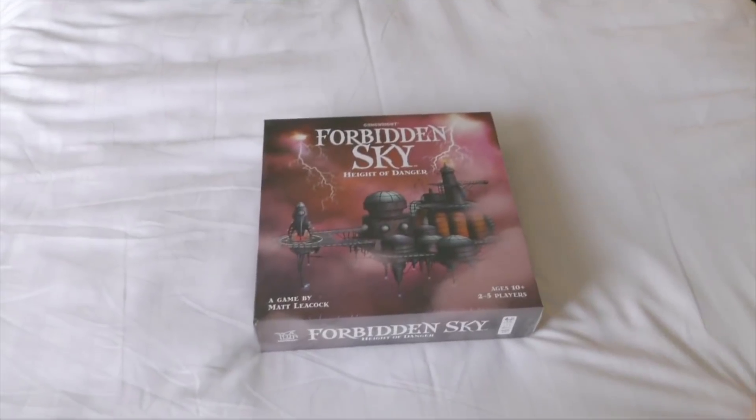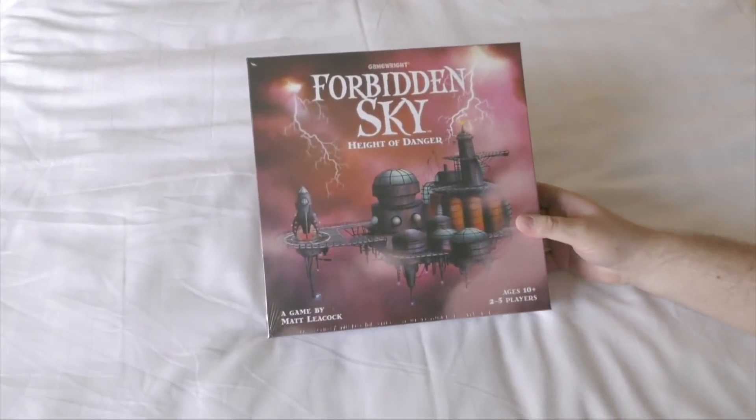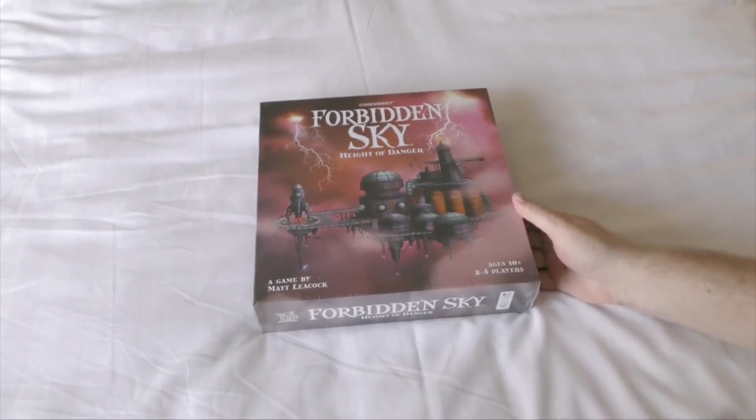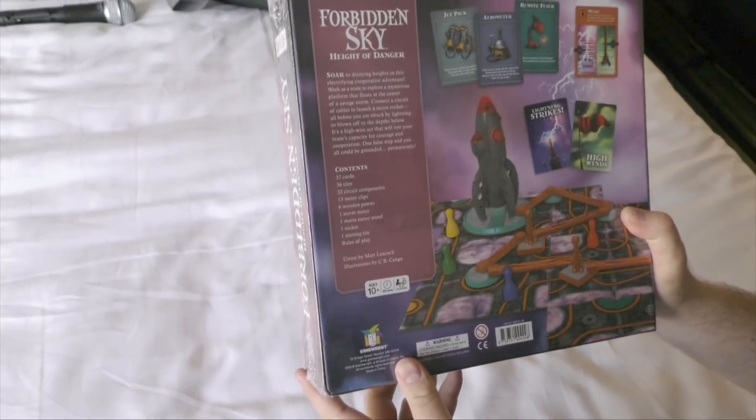Hello and greetings, my name is Derek Porter. Welcome to today's daily unboxing — the special Gen Con edition. Today I am unboxing Forbidden Sky: Height of Danger. Notice that it is not in a tin like the previous Forbidden games. We've got 'Soaring to dizzying heights in the electrifying cooperative adventure.'